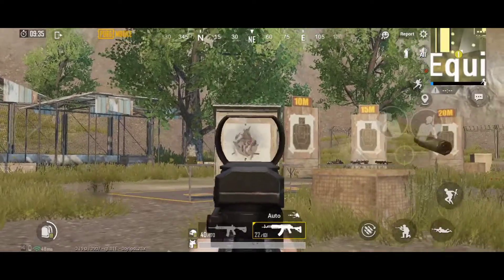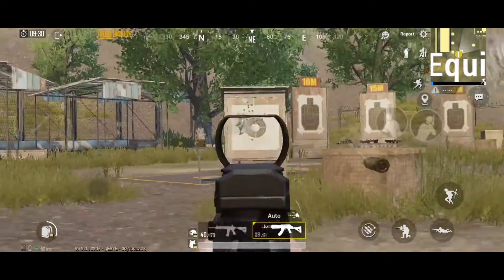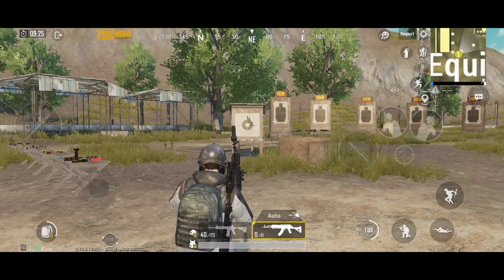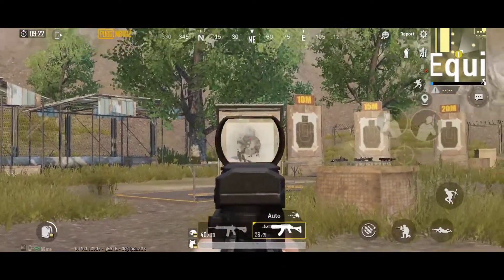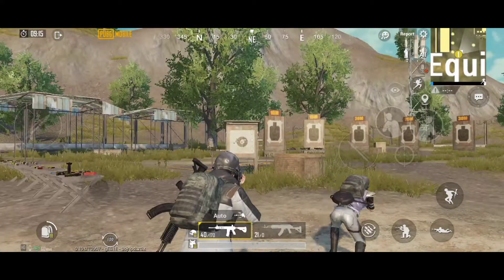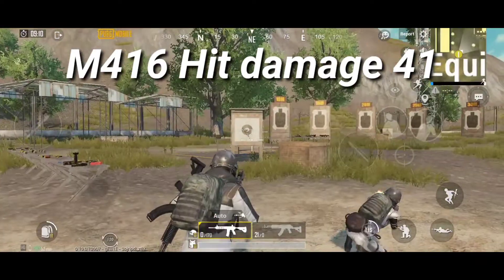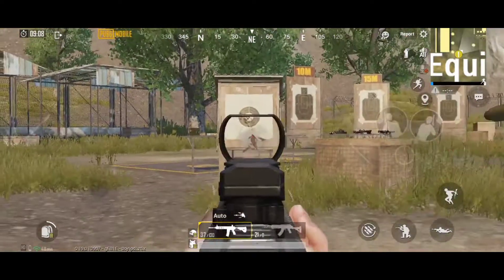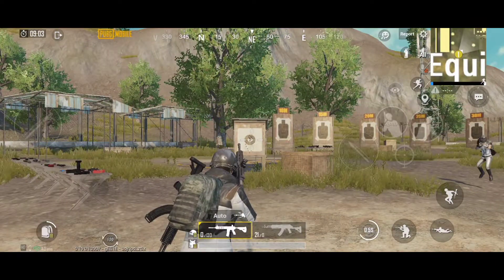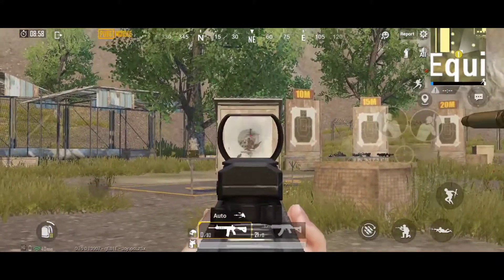M762, also known as Beryl M762, is the hardest one to control in this game due to high recoil, but it can be a beast in close and medium range if you know how to use it. M416, the most famous assault rifle, has the lowest recoil making it the easiest to control. It can be used from close to medium range with high accuracy, but it needs attachments to perform much better.